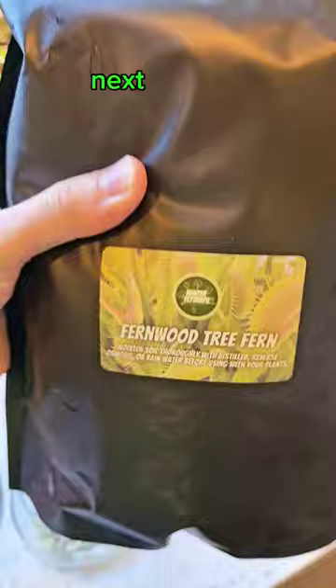Next, we'll be making a little bit of a bog. So get some tree fern fiber. What's a bog, by the way? Well, it's kind of like a swamp. Lay the foundation, then build your Death Star.